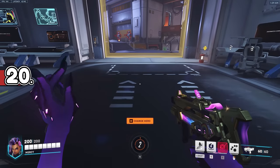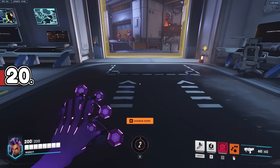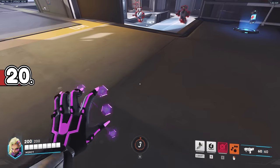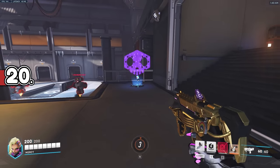When Sombra holds her hack out, the colour is purple. However, the Cyberspace skin makes it more bluish and seems to be the only skin that changes it. Even the recolour named Augmented doesn't seem to change it.